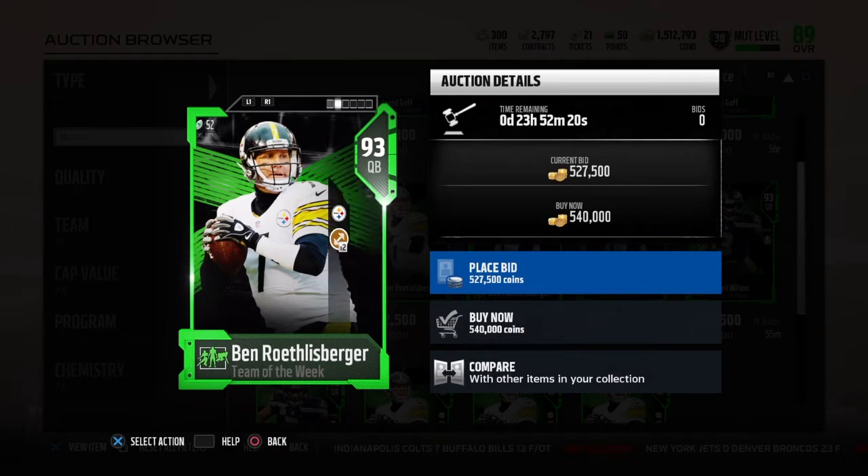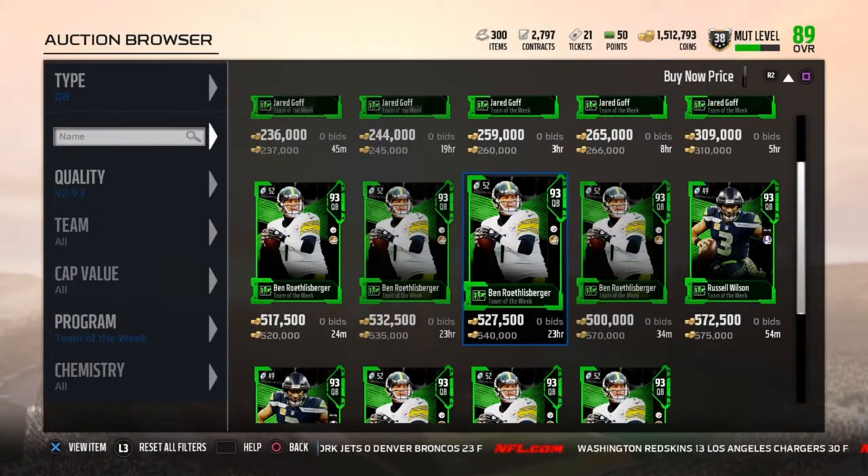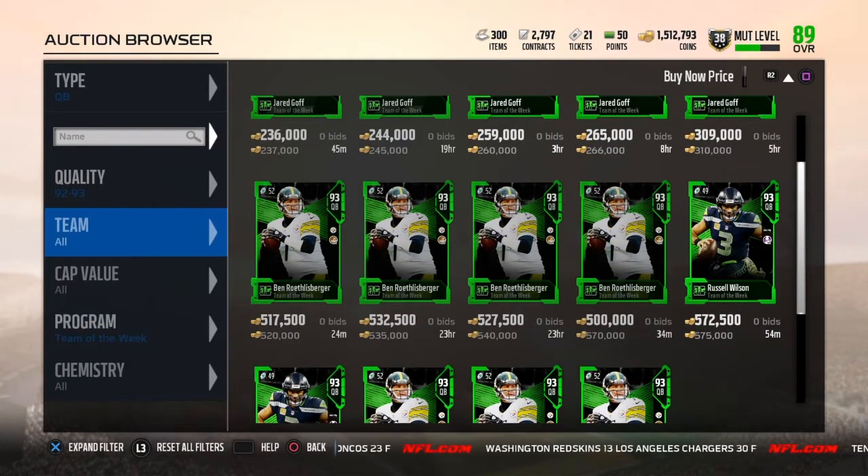Let's look at his stats. He has toughness times 2, 68 speed, 92 awareness, 93 throw power, 87 short, 89 mid, 89 deep, with 90 play action and 94 throw on the run. He does look like a very good quarterback, a little slow though. He only hits the threshold for throw on the run and throw power, and he has toughness so he won't get throwing stats. I probably wouldn't pick him up, but it's still a nice card.